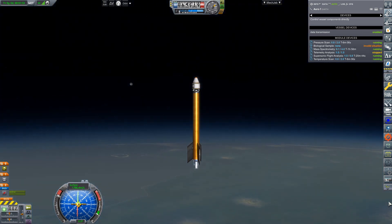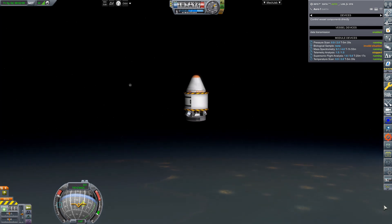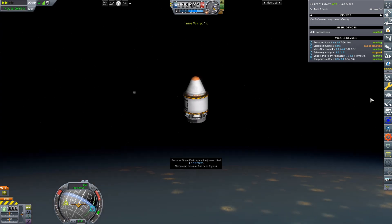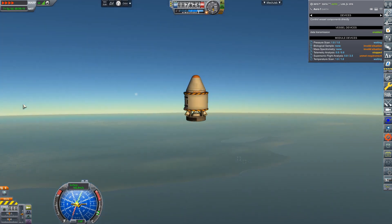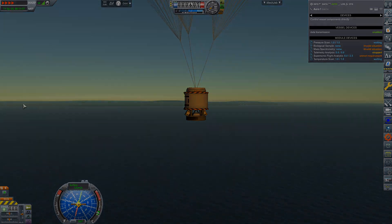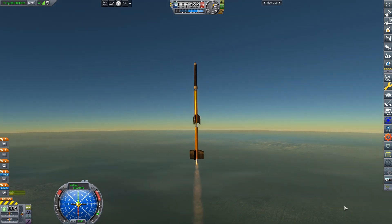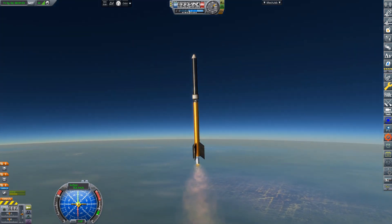Moving ahead to the rocket on screen, we have the Arrow-1. This was a sounding rocket — I know, I thought we were done with sounding rockets — but I really needed more science, and this seemed like the most cost-efficient way of getting it. It's a proper sounding rocket now with the new knowledge of correct fin placement, center of mass, center of lift. We don't need spin stabilization at all, which is great because I was sending up biological sample capsules to get science from them. Arrow-1 was not initially designed to complete any contracts, but it was also able to complete the final two of three available low space biological contracts.